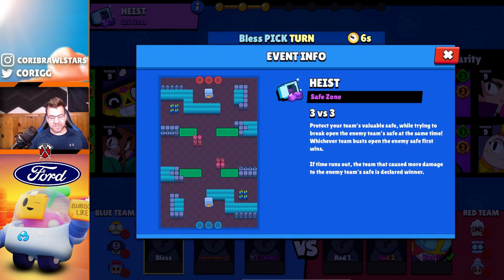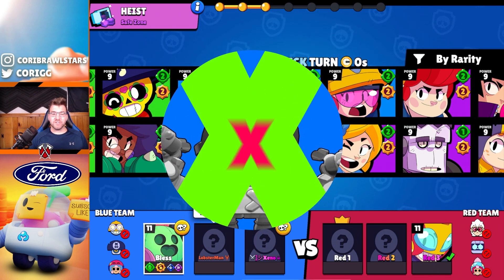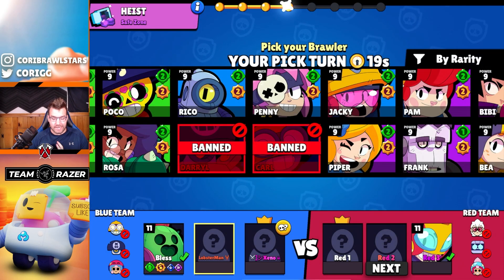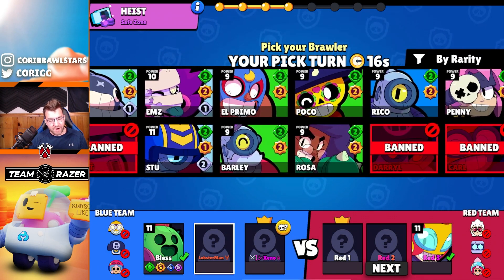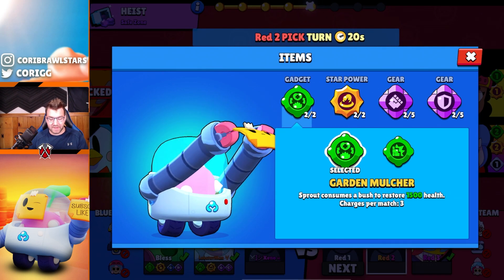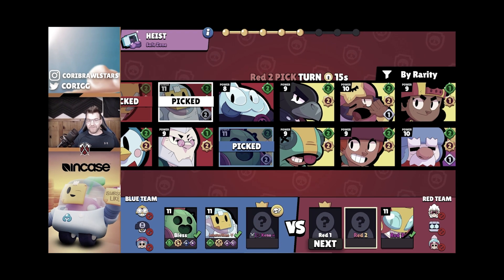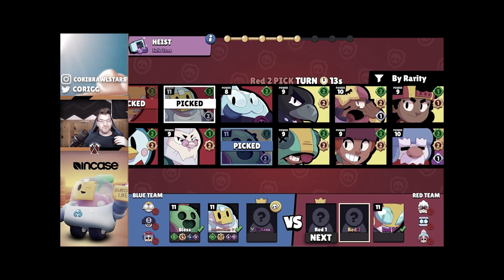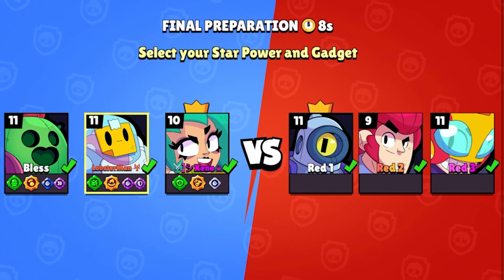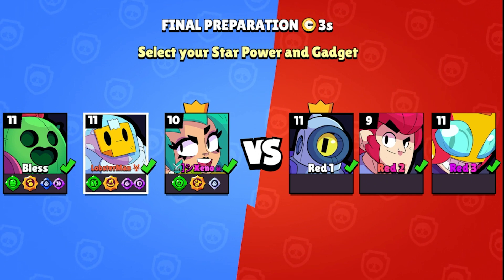Hopping into Safe Zone — the Sprout-only strategy starts right off the bat. We have to ban Daryl here; he's one of the best damage dealers and one of the hardest brawlers to deal with on Sprout. Unfortunately they picked Max, which is a rare first pick, but we still have to pick Sprout. We're hoping they don't go wall break, and a Spike first pick doesn't really help our cause. The draft isn't great, but it's not the worst.